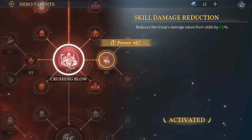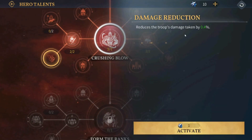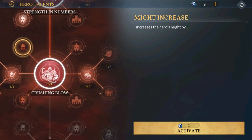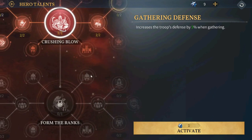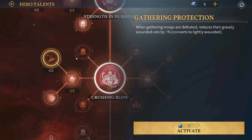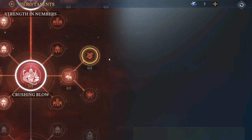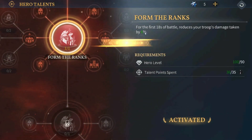We still have 12 points. Further down there's troop damage taken reduction, gathering, might, strategy, and siege nodes. When attacking tribes in the world, increase the troops' defense. When gathering — in order to unlock deeper nodes we need to invest three more points. We're going to put more points into might. We can unlock this right now: for the first 18 seconds of battle, reduces your troops' damage taken by 6%. This is really good.